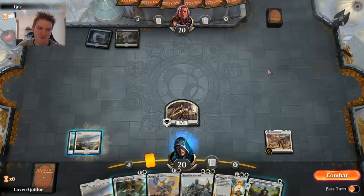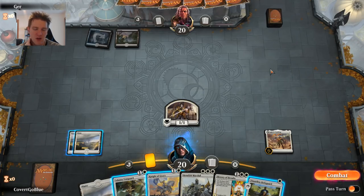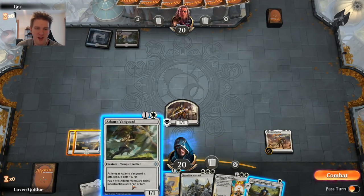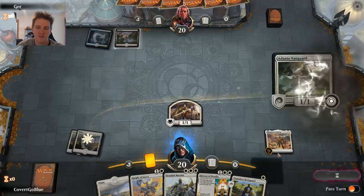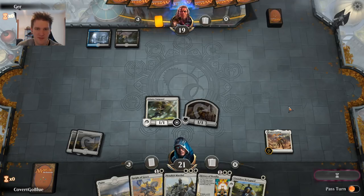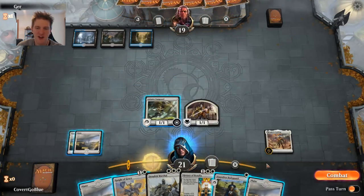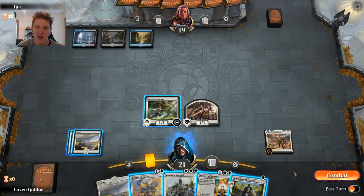Another blue-black deck. If they play Golden Demise, it doesn't matter much what we do. If they play Ritual of Soot, it matters a lot. If I get out an Adanto Vanguard, that can live through a Ritual of Soot. If I follow up the next turn with a Dauntless Bodyguard protecting a Knight of Grace, the Knight can also live through it. So I'm going to go with the Vanguard, attack for one, and pass. I should have attacked first before playing the Vanguard in case of Fungal Infection.